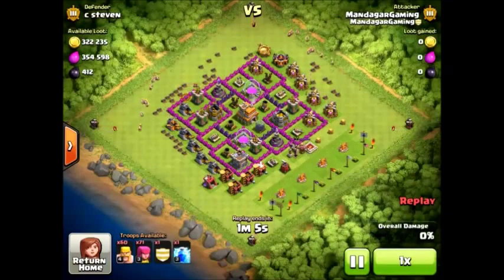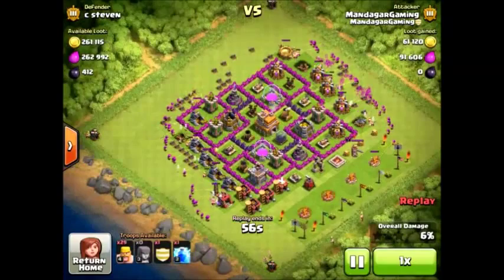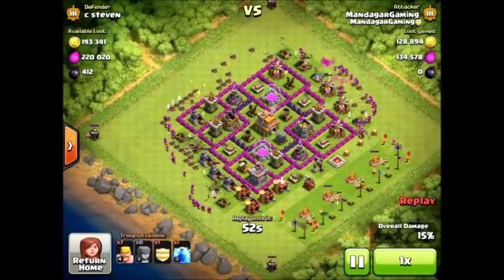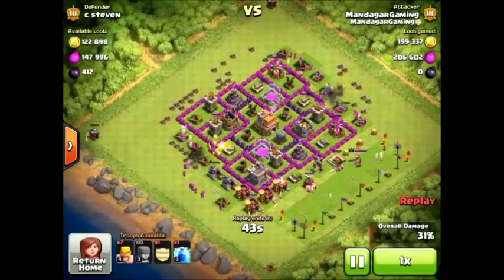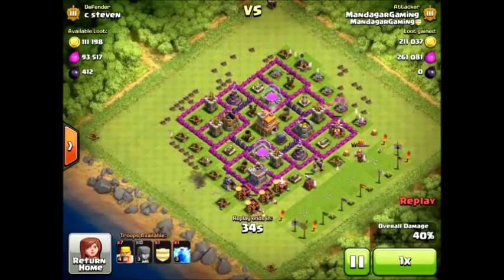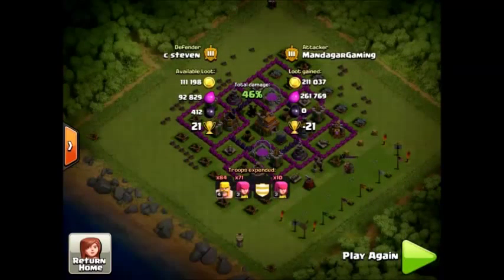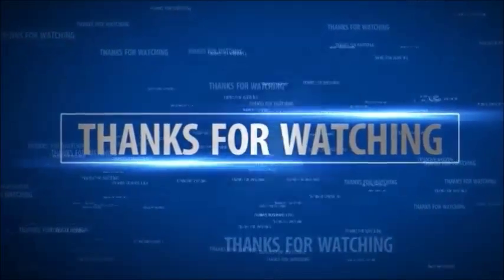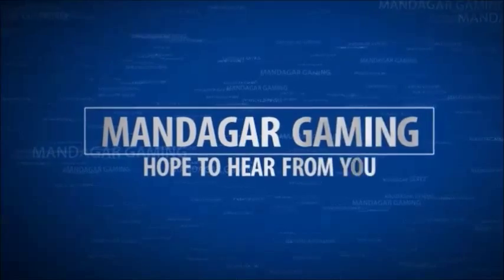So I came across this base. While it doesn't have any DE available for me, it has a ton of resources, and all the mines and collectors are in a line on each side of the base. So I just drop all my barbarians and archers on each side of the base and let them go to work on the mines and collectors, and it gives a ton of loot. I was trying to get more percentage so I actually didn't lose cups. Even if I'm trophy pushing, I'll take half a million in loot as a Town Hall 7 any day. I don't quite make it to 50%, only 46%, but that's okay — 211,000 gold and 261,000 elixir. Thank you very much.